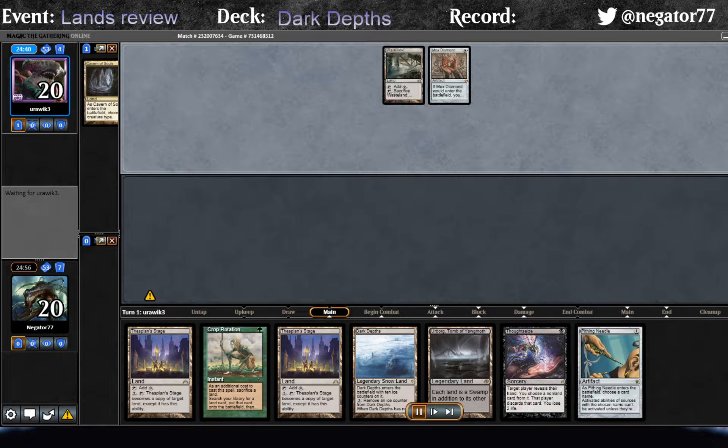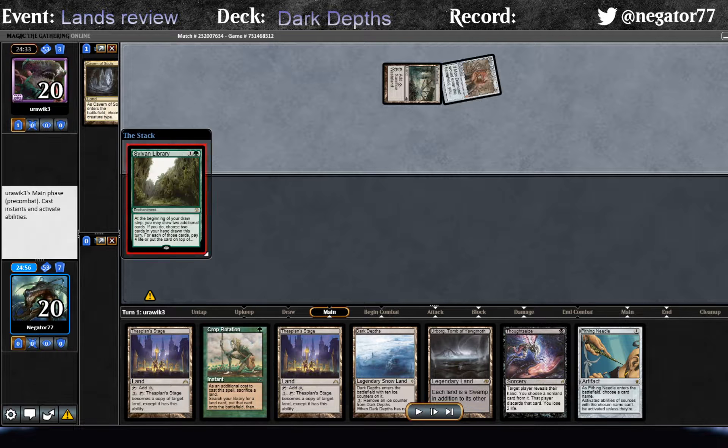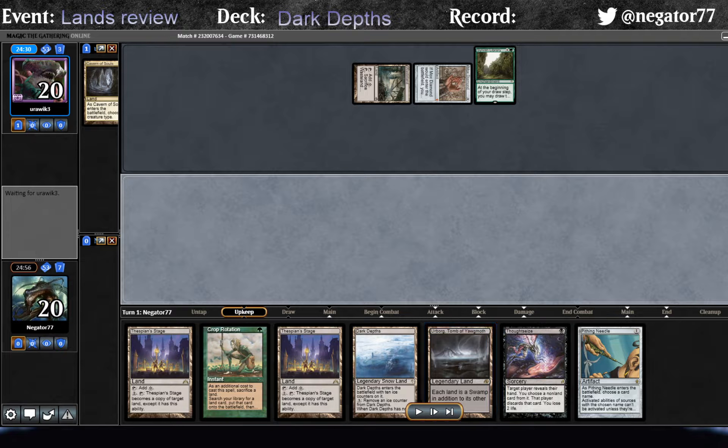The opponent has a very strong opening of their own. They start off with Mox Diamond plus a Wasteland, which is great against us, and a Sylvan Library, which is also excellent against us because we're not really pressuring their life total at all. They're probably going to be able to draw three to four extra cards off of it without having to worry about dying. So this is kind of a devastating start to be playing against.